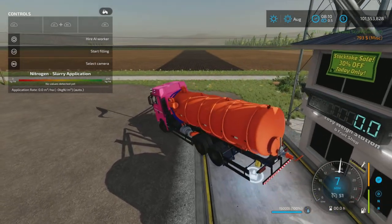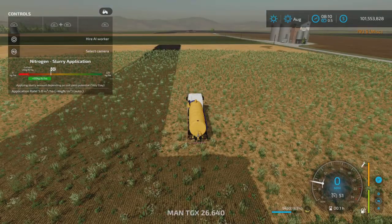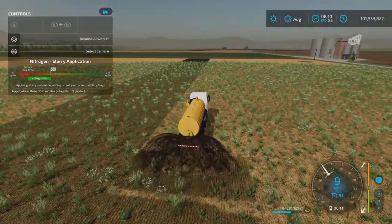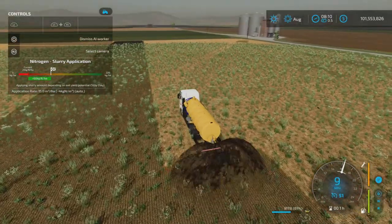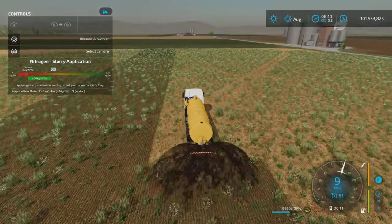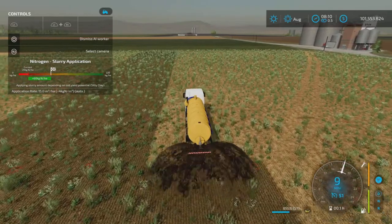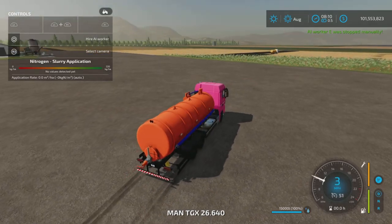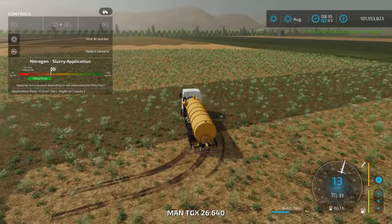Filling it up is very easy. Now, before we continue with the water one, here is the standard version — I have slurry in there. The worker has been doing this field quite nicely and very efficiently. I have Precision Farming on, and Precision Farming works with this mod very easily and readily.